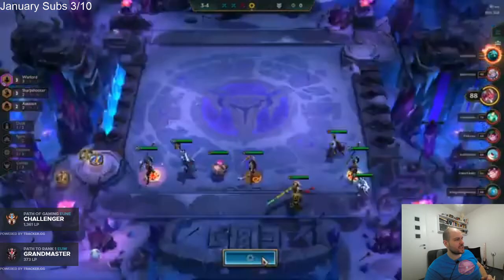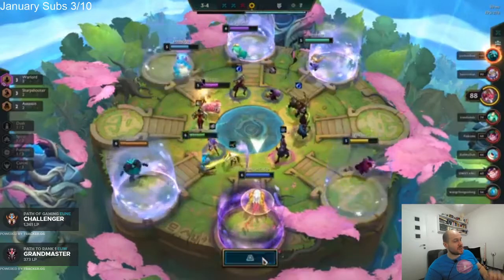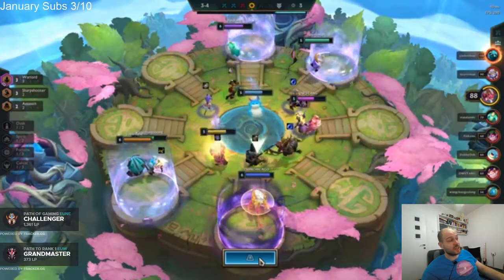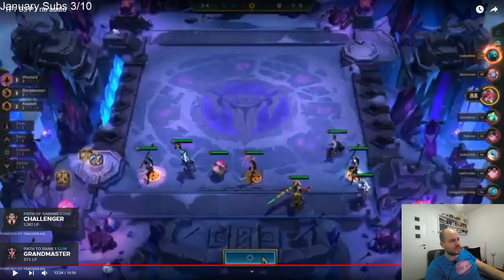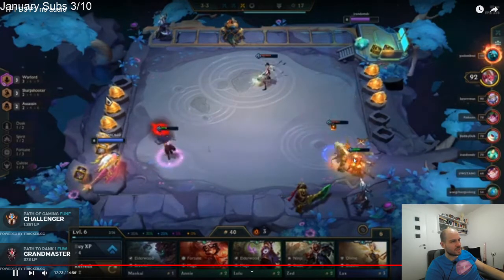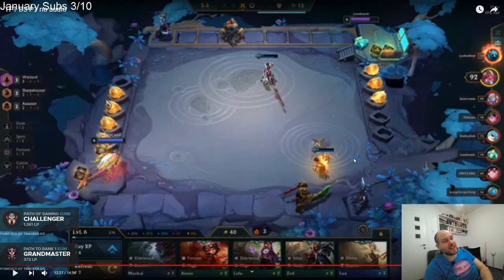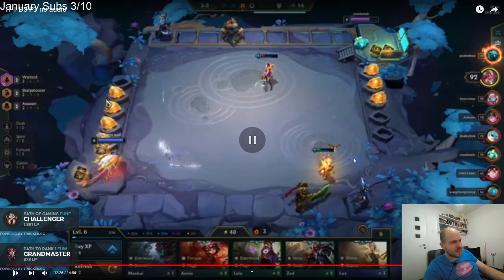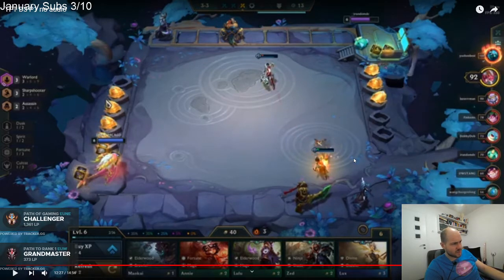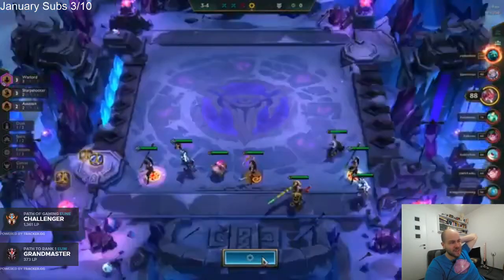Give Nidalee the tier component — if you had given her just the tier, she would have cast sooner and killed the Jinx. Anything would have worked basically. Right here, if you slam the tier on Nidalee, she would cast right now and kill the Jinx. It wouldn't cost you anything because you don't even have to make an item — you just give her a component. So there's no reason not to put the tier on her. Just something to think about — using your items during combat if it's very close.